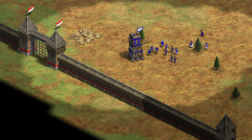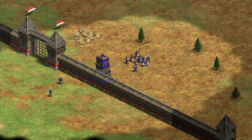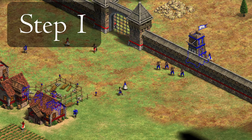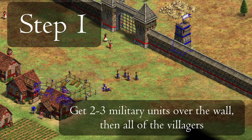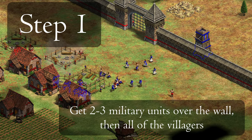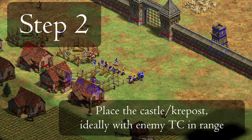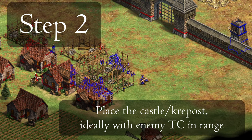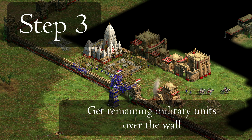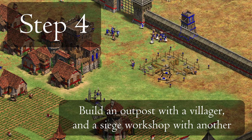Here's an example attack plan — you'll likely have to adapt it depending on your opponent's response, but doing it like this if the opponent is just booming or gets completely blindsided is good. Step 1: Get at least two or three military units over the wall, and then all of the villagers. The few military units will run forward, giving some scouting and blocking quick building placements to deny your castle. Step 2: Place the castle or krepost, ideally in range of a town center. Step 3: Get the rest of your military over the walls. Step 4: Use one villager to build an outpost forward and one to build a siege workshop.